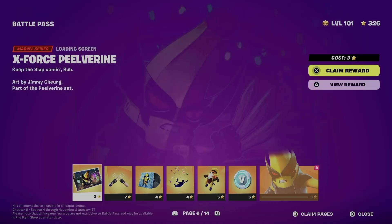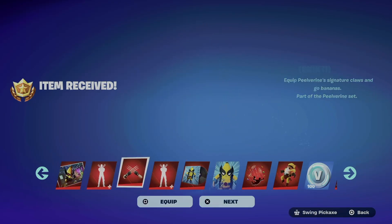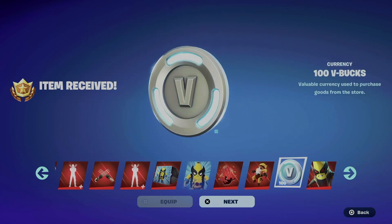Moving on to page number six — we're gonna take a look at everything here, so let's just claim everything all at once just like we always do. We're going to equip and go next through each item one by one.